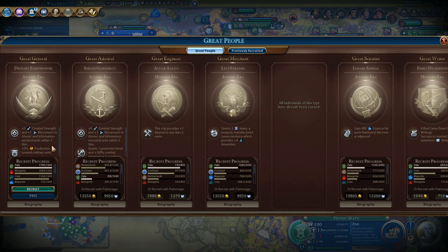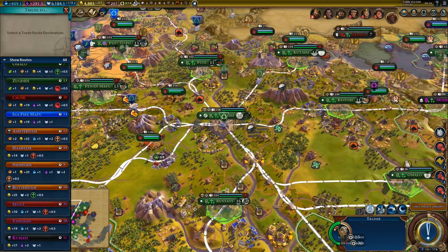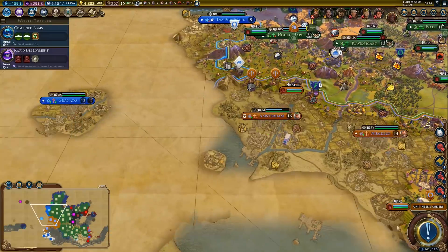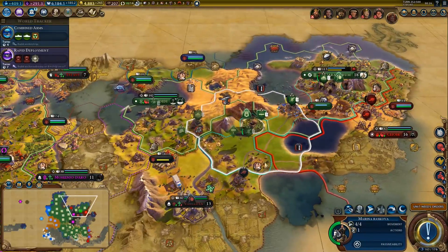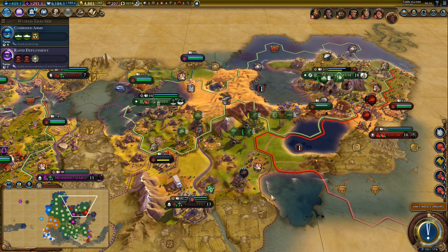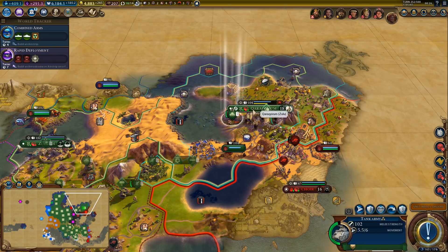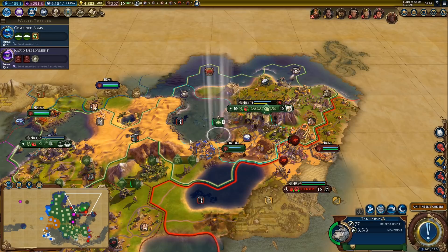We still got one more great person — a great general, sure, why not, I'll take that. Production — food market is fine. Now we need to wait to get the city state back. Shouldn't take too long. Do we need a garrison in here? No, we do not — it's fine without one.